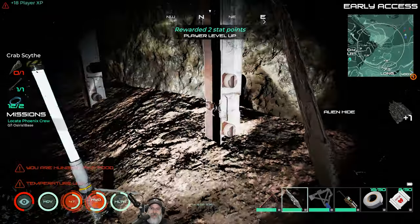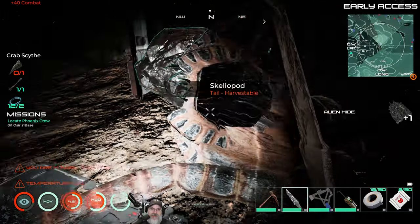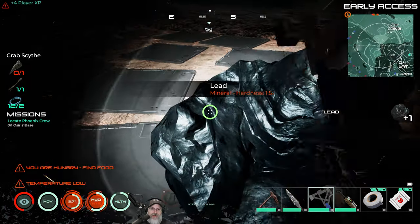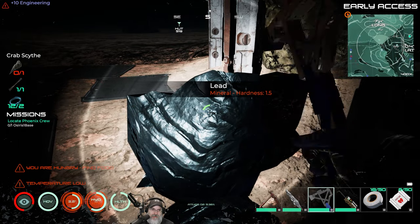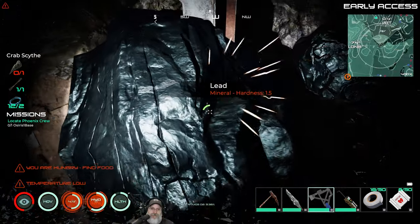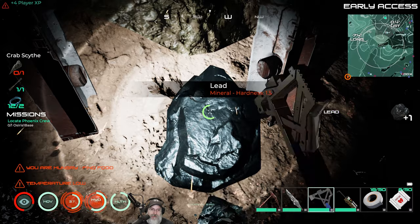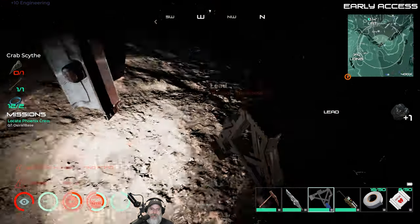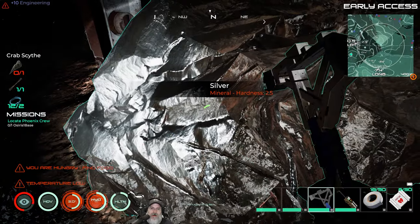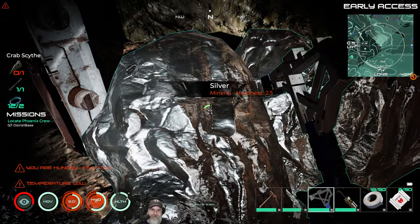We can kill one of the colossal beetles and get a half stack of leather off just that one. Here's the lead — let's go ahead and get some of this. We don't need a ton of it but we'll harvest a decent amount anyway. We can also get silver in here; silver is used among other things for ammunition. You need it as one of the ingredients to make ammunition for the pistol, so that's something we want to grab too. All of these nodes have a hardness of 2.5 and our makeshift chisel can handle up to three, so you do have to pay attention to that.